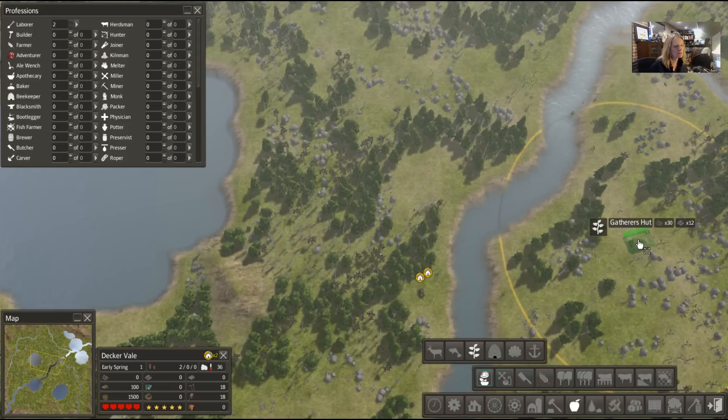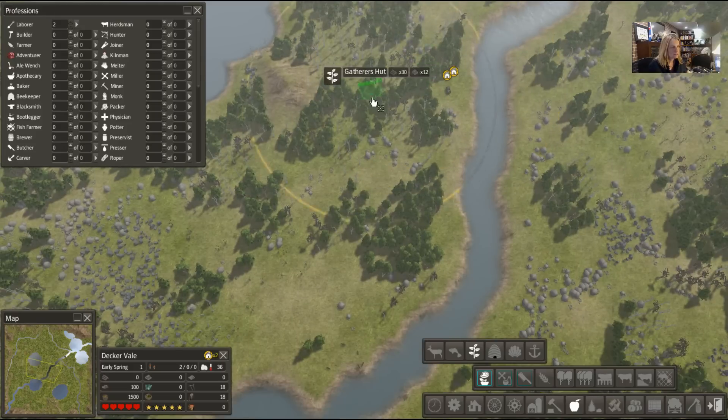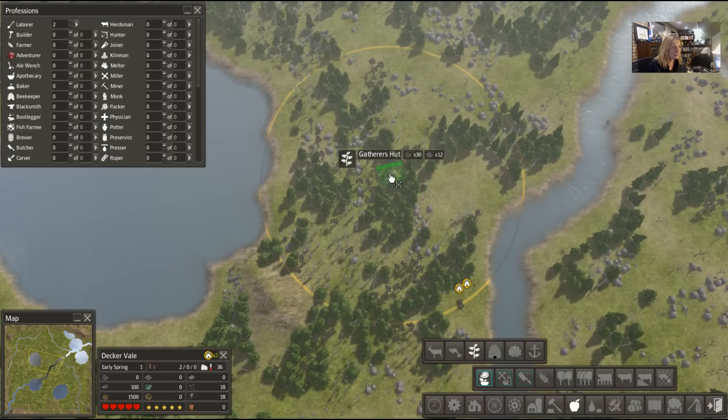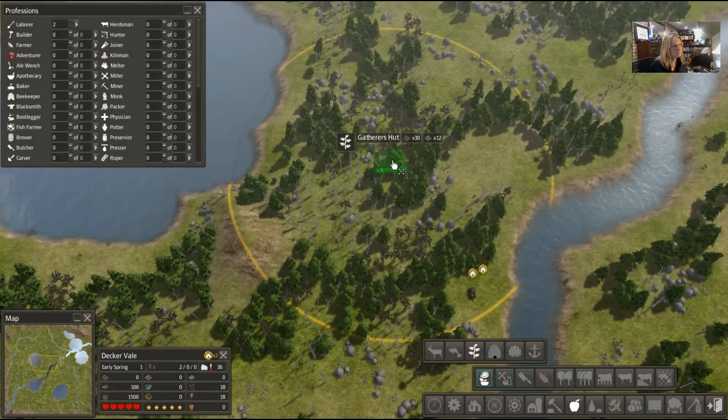There's our... okay, let me think this out. We could start up here or down here and have all that iron. Where do I want to start? I need to start here first — there we go. Where am I going to put this? That's good for the gatherer's hut, nice and thick, right between these two places. We could put fishing on the lake side and use the river. There's a lot of iron just making me drool, but I think we'll just start over here.